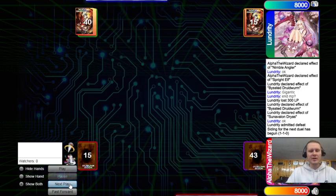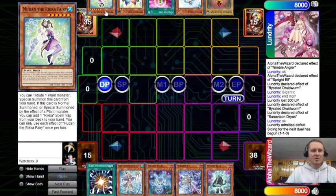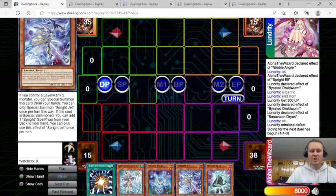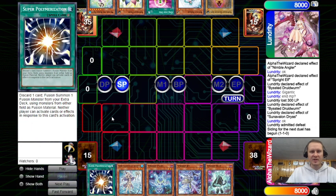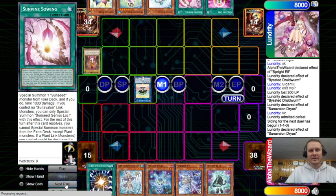Game three — we're gonna get to see Londridity go first. Opening hand: Loki, Veiler, One for One, Twin, and Mudon. His hand is very strong — one hand trap plus all starters. In my hand we have Blue, Jet, Pixie's Temple, and Super Poly. Super Poly might come in clutch right now with Enchantress as a pitch. We're gonna get to see our opponent go full combo — will we be able to crack it with Super Poly?